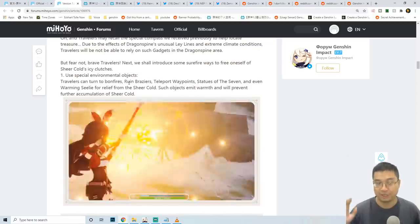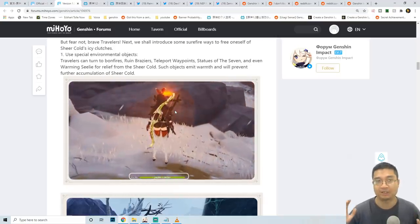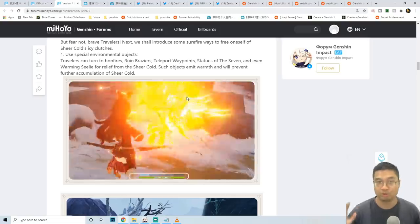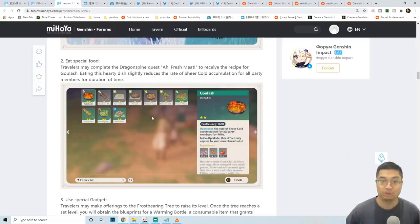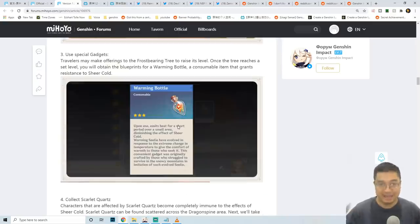To combat the sub-zero environment, pyro characters with torches and fire abilities can still be used, though pyro characters cannot set fire to snow-covered grass. There will also be new dishes that decrease the effects of the cold environment, lasting 900 seconds, which will be very useful as you explore the new areas.